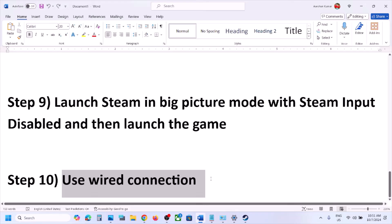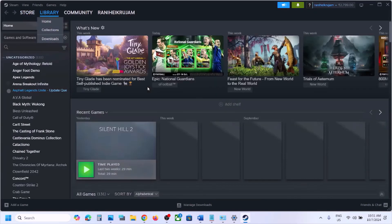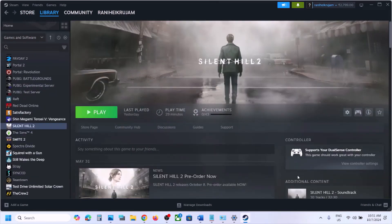If it is still not working, try using a wired connection — connect your controller via USB cable instead of wirelessly. One of the steps shown in this video should help you get the controller working with the game. Thank you so much for your time — please like this video and subscribe to my channel.